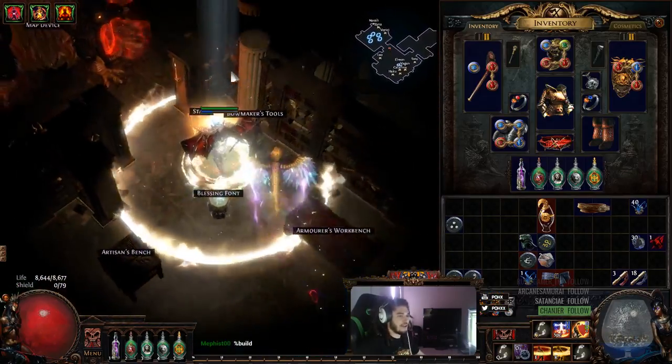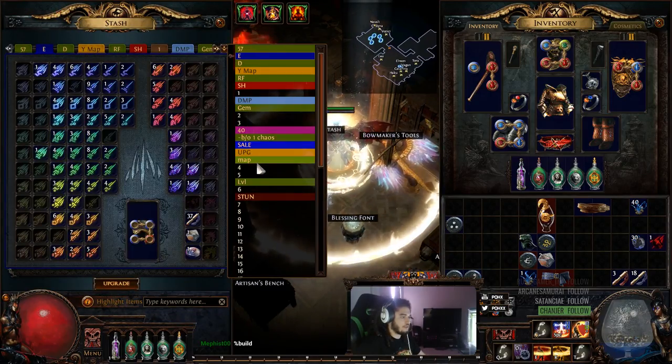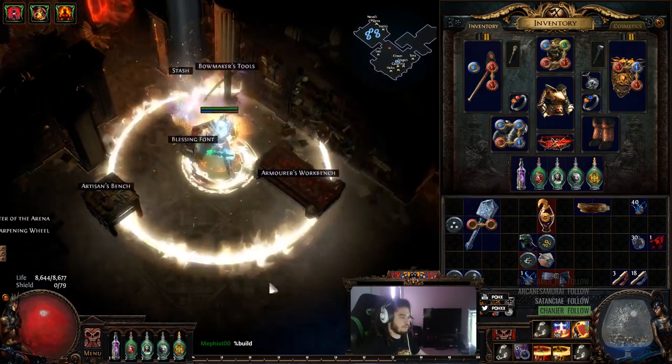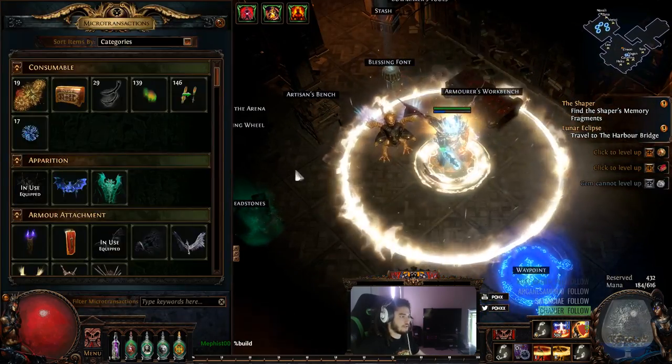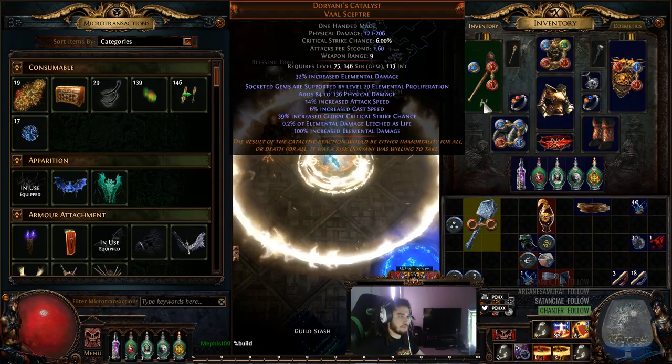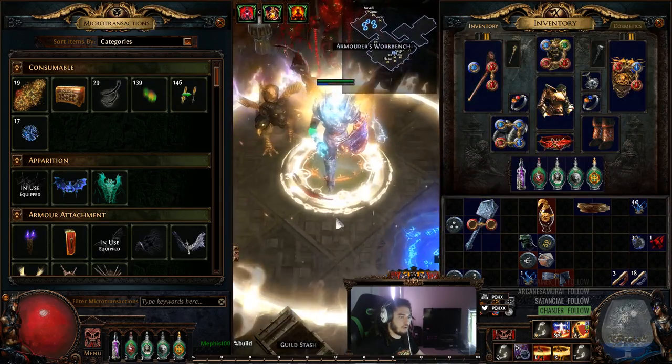I guess I did actually want to skin something over — let me check to see if this works. How do weapon skins work? Is it still the same way? If I use a skin transfer on a Frost Breath and put it here — does that not work? Am I special?